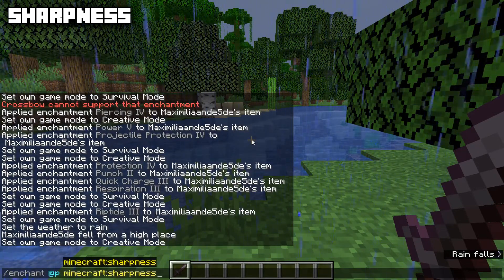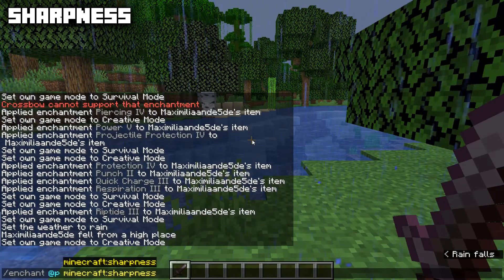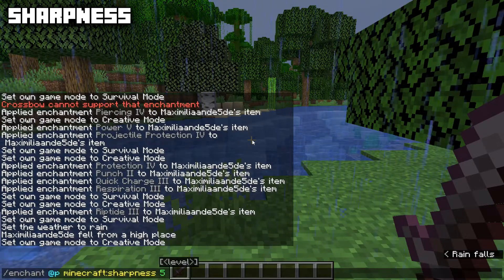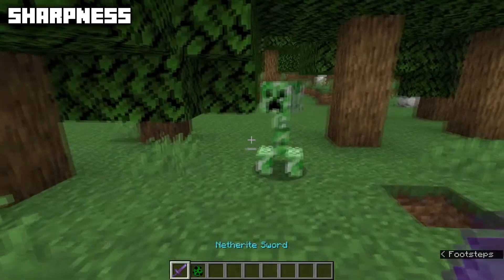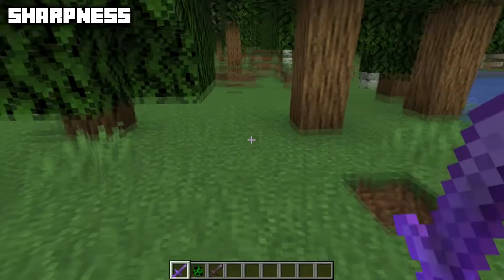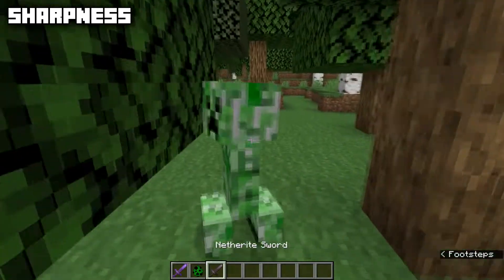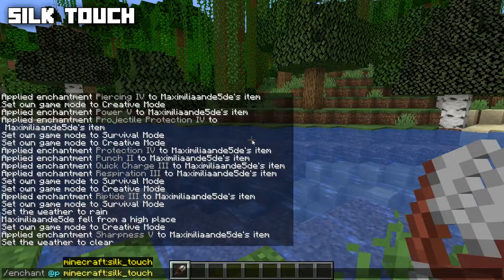In Java Edition you can put Sharpness on swords using the enchanting table, and on axes using enchanted books. In Bedrock Edition you can put it on both swords and axes using the enchanting table. Its max level is five and it's incompatible with Bane of Arthropods and Smite. Sharpness increases the damage you do to mobs — using the Sharpness sword it took only two hits to kill the creeper, but with a normal sword it takes three.